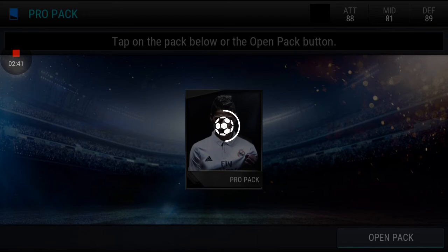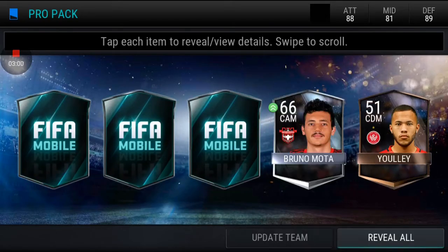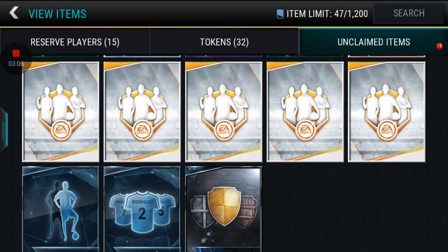After the pro pack, we're going to open the Team of the Week packs. It's a pack where if you put in 10 Team of the Week tokens, you get one gold or petro player from Team of the Week. I put in 10, so we have five packs.